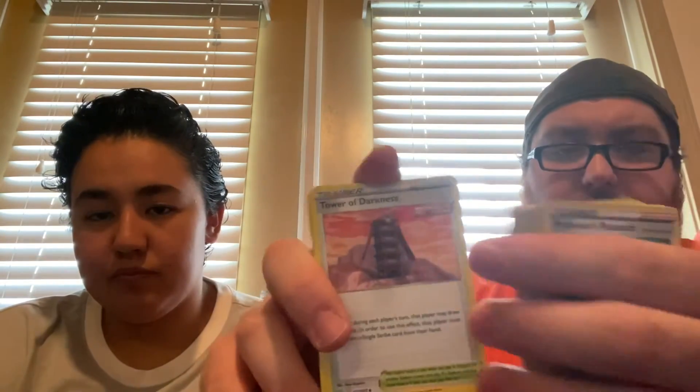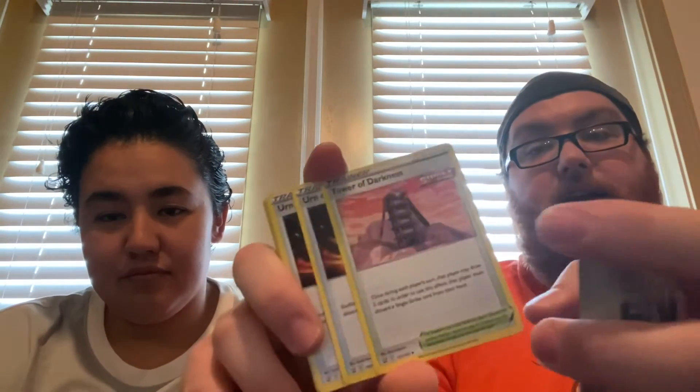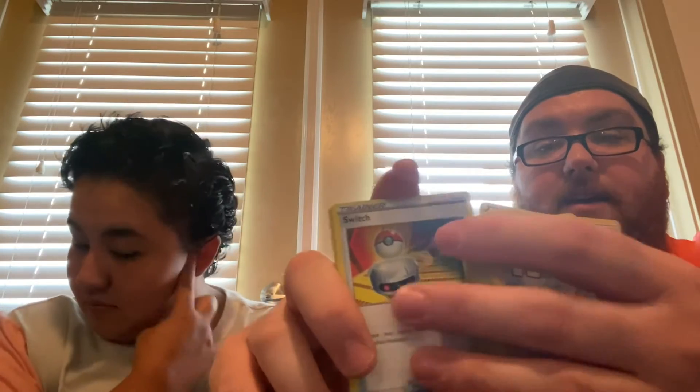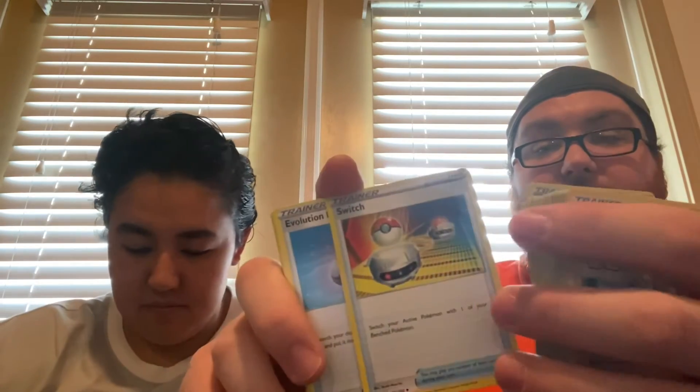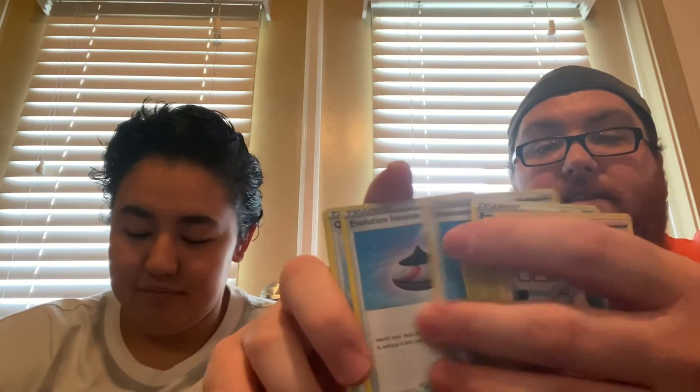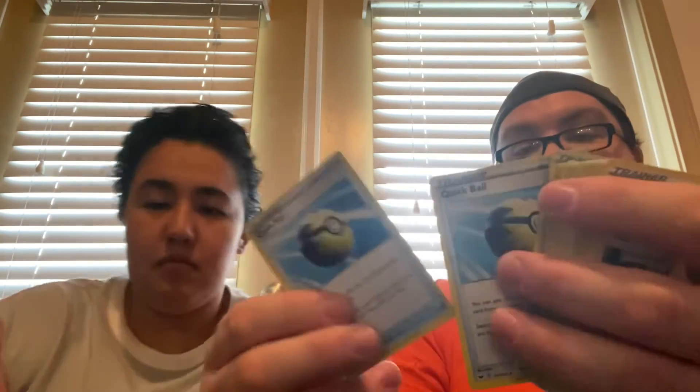You've got the Tower of Darkness — you can throw away a Single Strike Pokémon, energy, or Trainer card and draw two cards, once per turn. Your Urn of Vitality puts your Single Strike Energy back into your deck. You've got a couple of Switch cards — you have to get your Urshifu onto the bench and back into play. You've got Evolution Incense to get out your Urshifu Vmax or your Houndoom, and Quick Balls to get out your Houndour and Urshifu V.